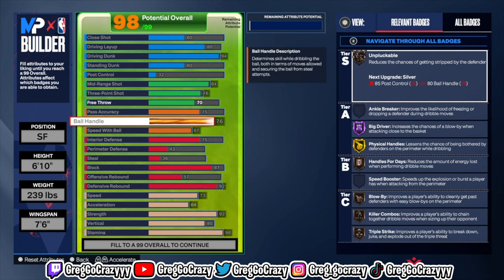Gold physical handles is a good badge on this game — it gives you different moves when you throw the ball between your opponent's legs and other situations. If you need to see how physical handles works, check my YouTube Shorts, I made a whole video about it. That's part of why this build is good — when you need bailout plays, physical handles can just kick in randomly.